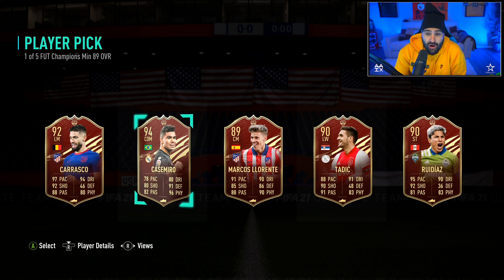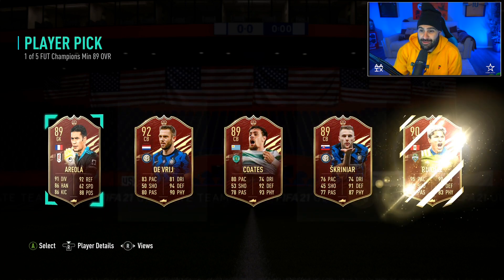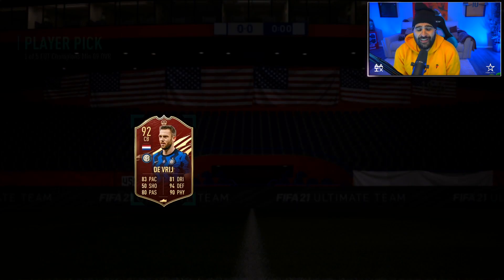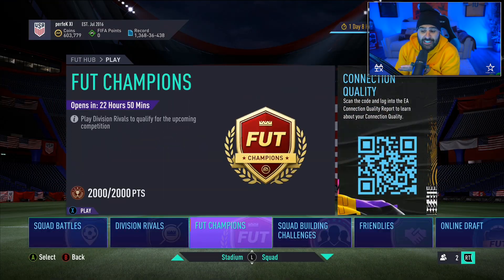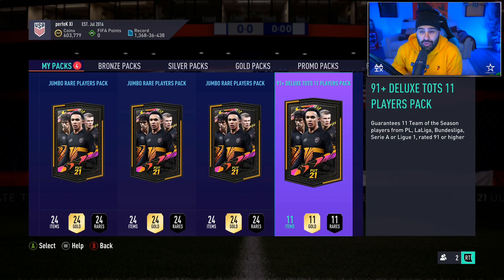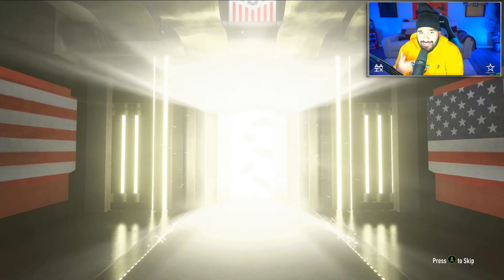Fakir's a nice card, Font being the highest rated - snatch up that Font. Next pack: Carasco, Marcos Laurente, Casemiro, Todich - these are all good cards. You go with the highest rated one but Carasco's a great card, Laurente's a great card, even Todich an okay card, but Casemiro being the highest rated you gotta run with that one. Some pretty good reds, some absolutely beautiful reds, highest rated being a 92, also got Areola in there.